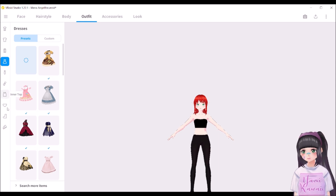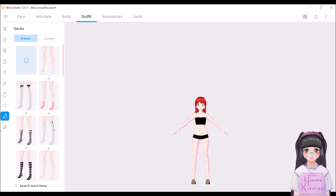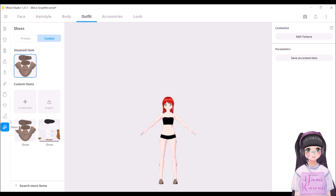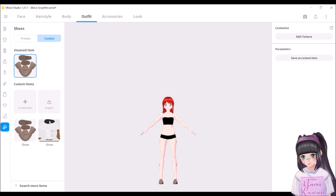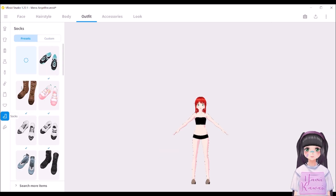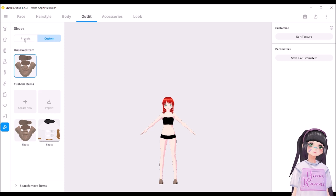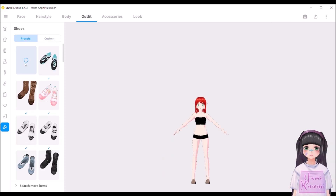Going down here. Wait — okay, that's what I did wrong. Okay — no shoes. Now we'll go to the hairstyle.